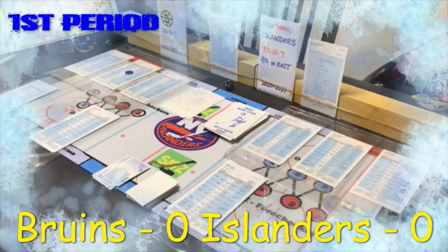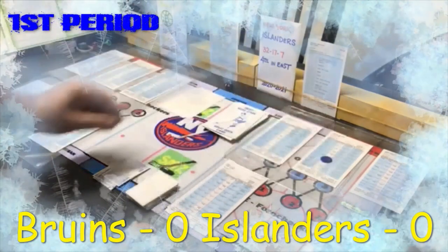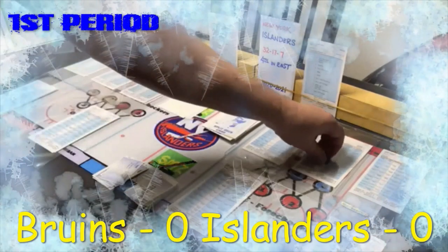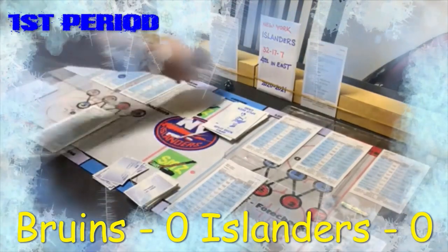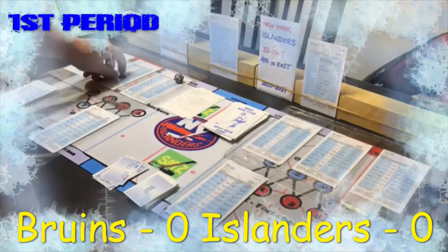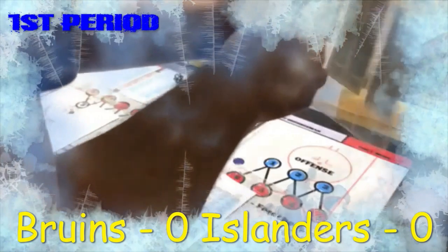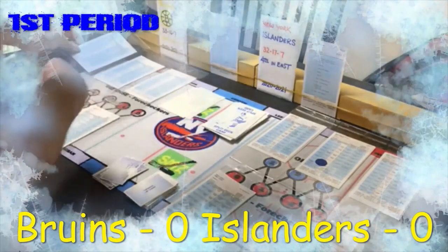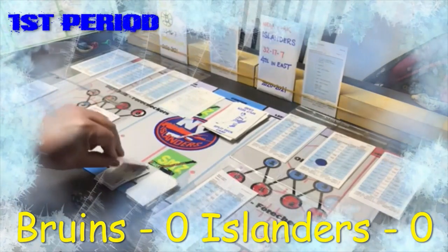Bergeron can't penetrate, so Brock Nelson has it. The home section says lose puck, outside shot for opponent — Bergeron takes the puck away and has an outside shot. He tries to penetrate, rolling a 16 — doesn't get inside, loses it back to Brock Nelson. There's a forward line change, so both forward lines flip to second lines. Instead of Brock Nelson having the puck for the Islanders, it's now Matthew Barzal.